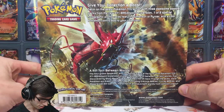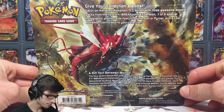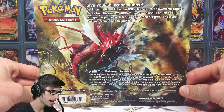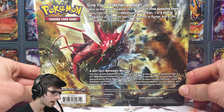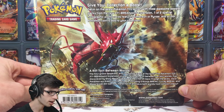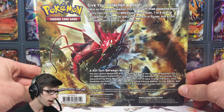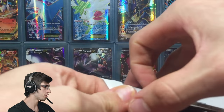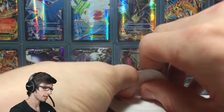Here's the little thing on the back. It says: Give your collection a boost, get in on the latest Pokemon TCG action with three awesome booster packs from the new XY Breakpoint expansion, one of two special holographic promo cards featuring Umbreon or Pyro, and a cool Pokemon coin to add to your collection. Without further ado, let's get straight into this thing.